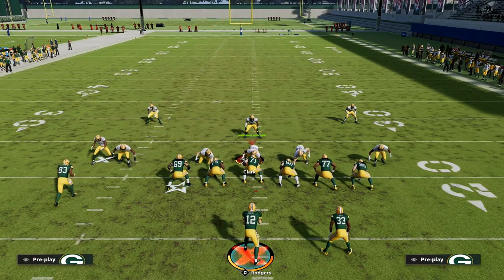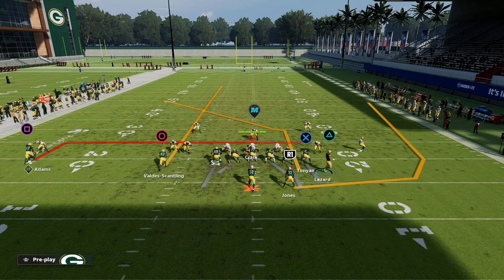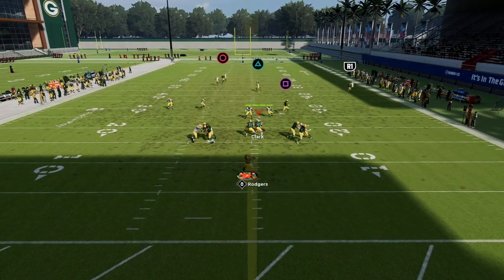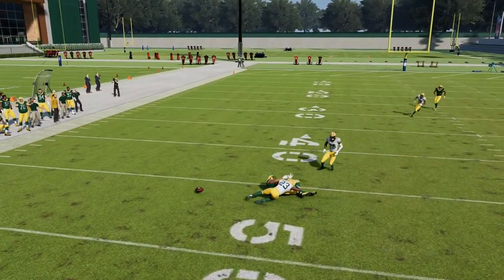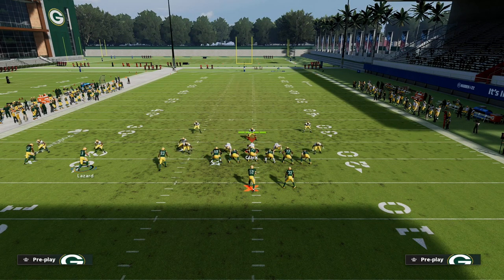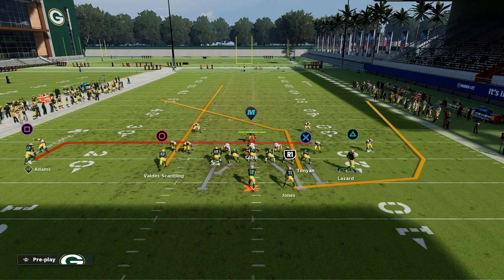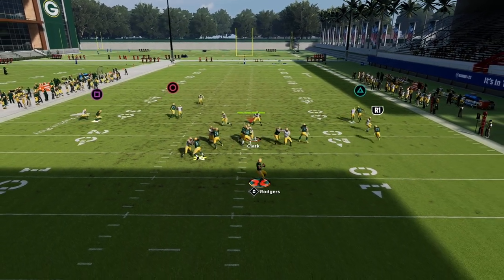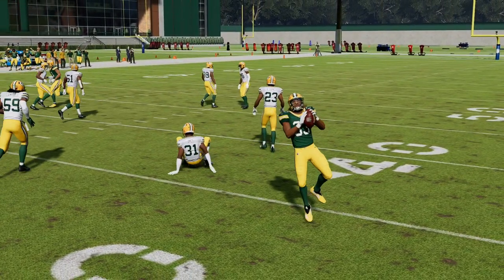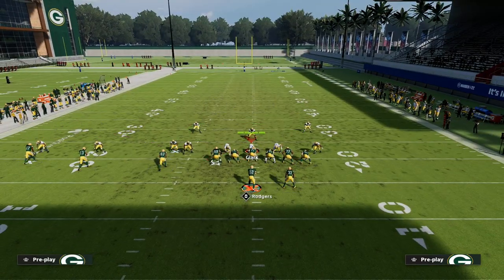You might be thinking that's where their user will be, but what's really cool is this is a multi-window route. You can throw the wheel to the right, you've got the in route coming back across, and if there's no safety deep, this receiver will get open a lot. Lazard has terrible route running and is going against their best player, but a lot of times this route will get open later in the play.